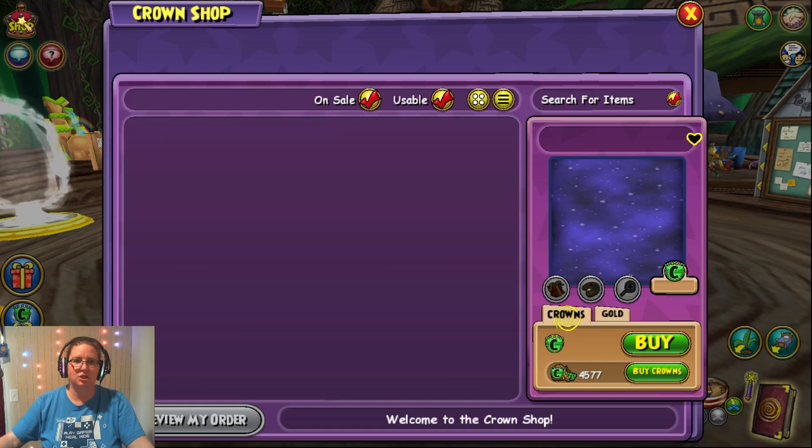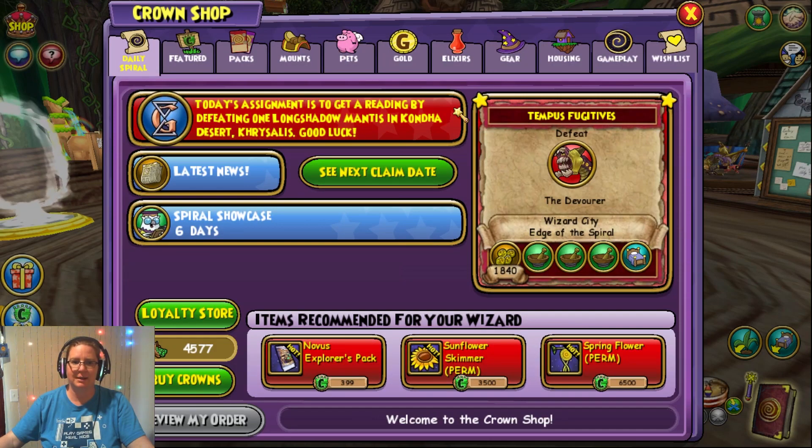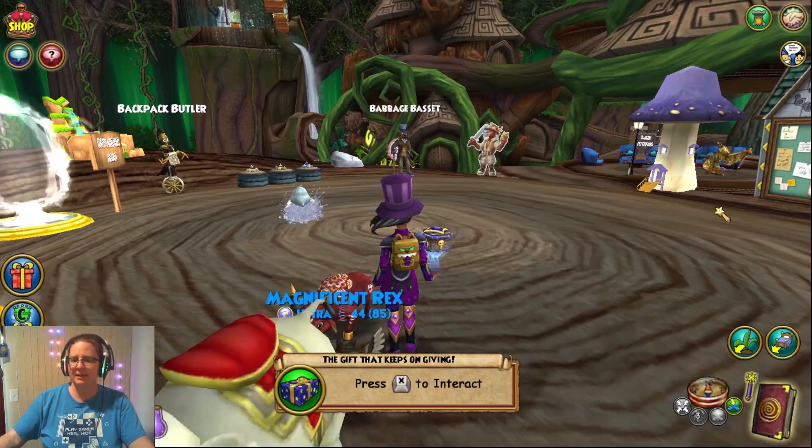First off, I like to open up the crown shop button just to see what my daily assignment is — it's right at the very top there. For me, it is getting a reading by defeating one Long Shadow Mantis in the Konda Desert. I don't love the fighting ones, but that's okay.